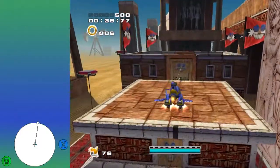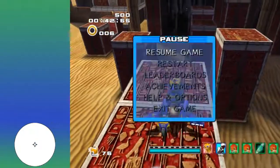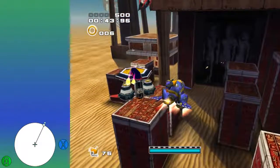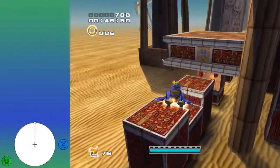Then you shoot these three, grab the checkpoint, shoot down this wall, down this wall, hover over here. Then you want to hover over here, shoot that guy, and then hover over this way.